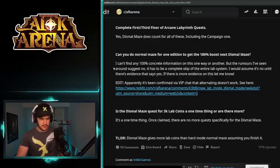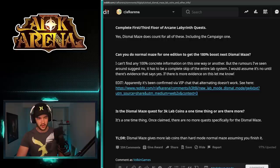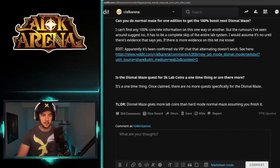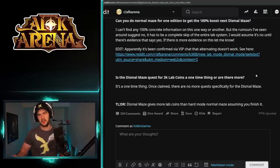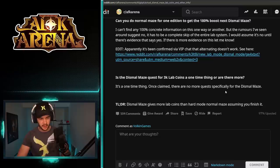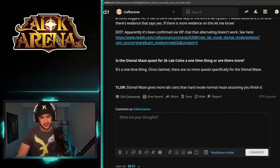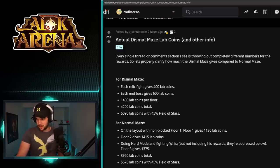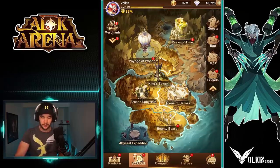Regarding the 180 bonus — I'm still a bit hazy on how that functions, but I think if you miss the maze you can get it next time. It's been confirmed by VIP chat that alternating between Dismal and Normal to get a bonus doesn't work. The Dismal Maze quest for 3,000 lab coins — once claimed, there are no rewards past it, so there's no 'complete Dismal maze 10 times' chain. TLDR: Dismal Maze gives more lab coins than hard mode Normal Maze, assuming you finish it.